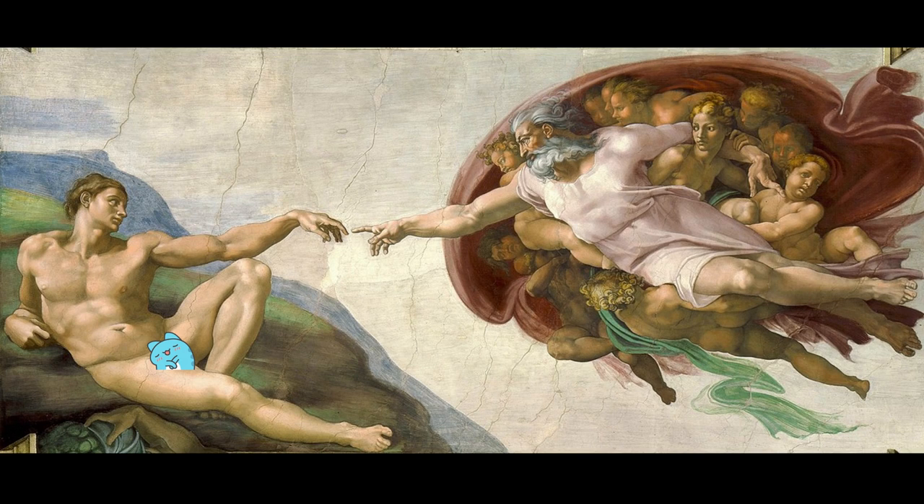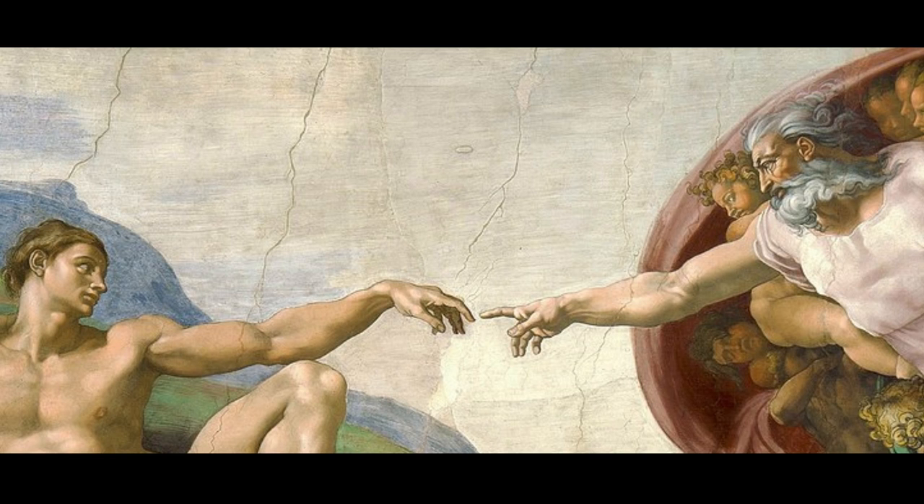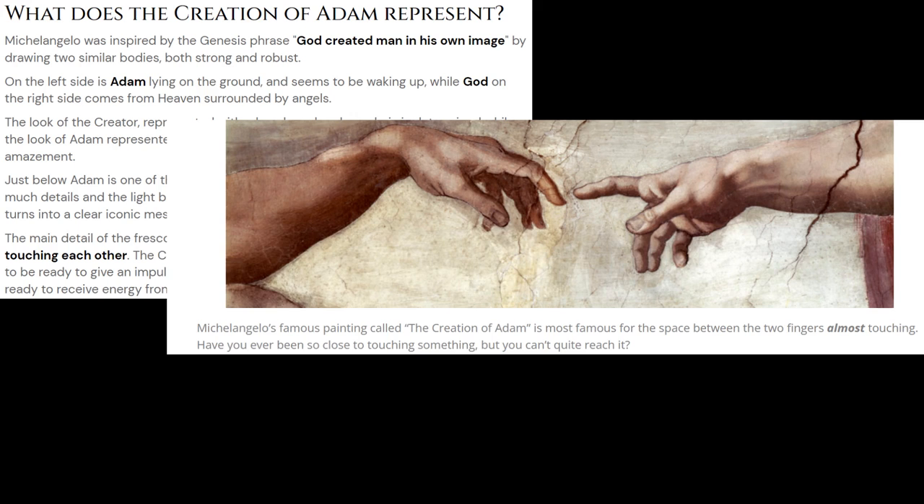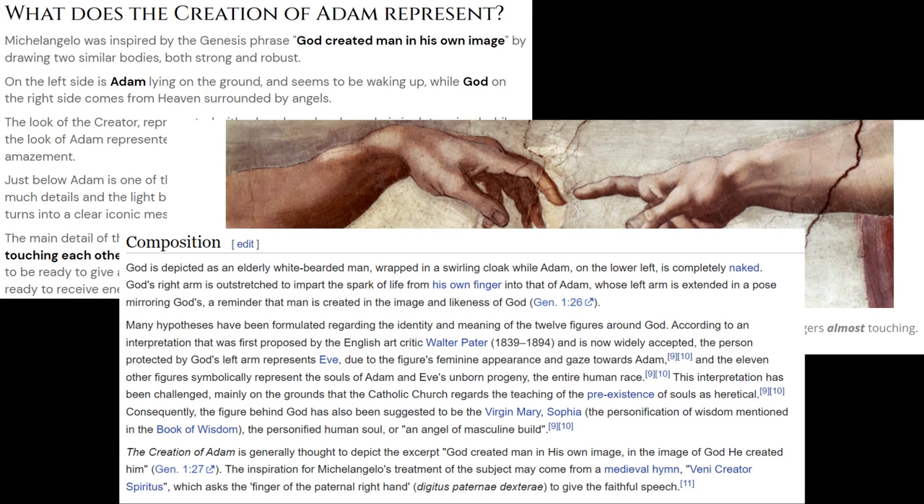The Creation of Adam, a famous fresco in the Sistine Chapel painted by Michelangelo. It illustrates the events in the book of Genesis in which God gives life to Adam, the first man. For centuries, one of the biggest topics debated about this painting is the never-touching limp finger of Adam and the robust finger of God. Articles, scholarly or otherwise, speculating the intentions of Michelangelo, have been written again and again.